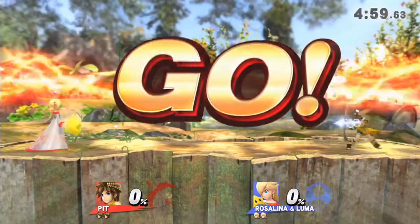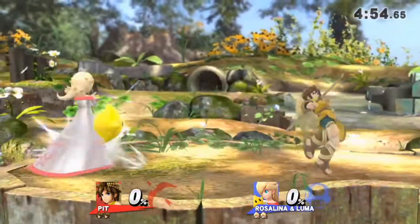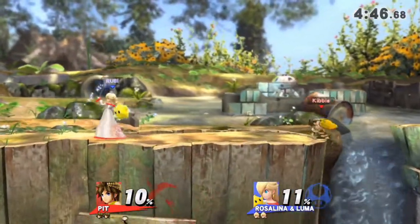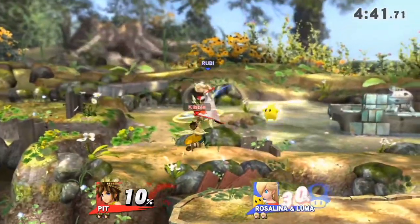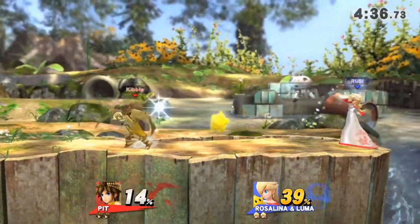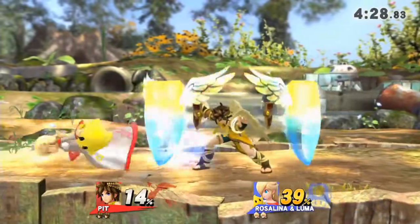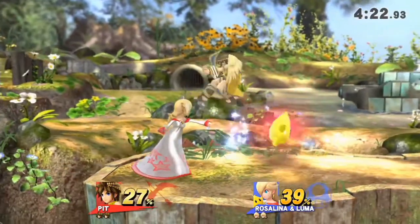Now she's going to the most annoying character in the game. Down special — called it. Come here. Rolls, boys! We gotta learn this girl's roll patterns and try to punish her for it. Not air-dodging, boys. Get out of here, Luma. 360! Die, Luma. I can just reflect Luma if she tries something stupid.